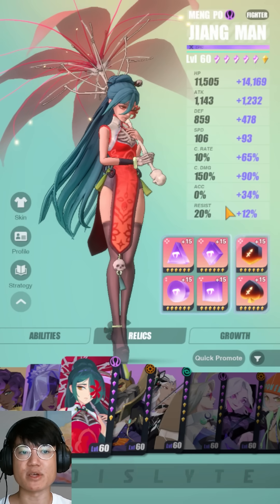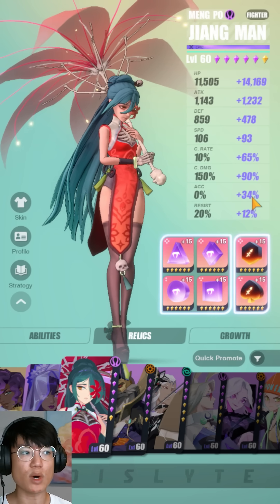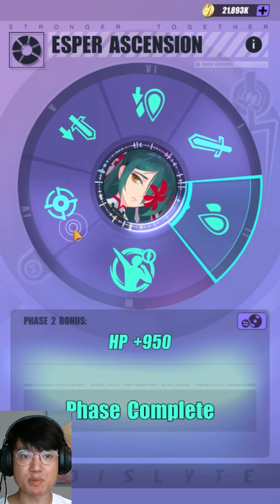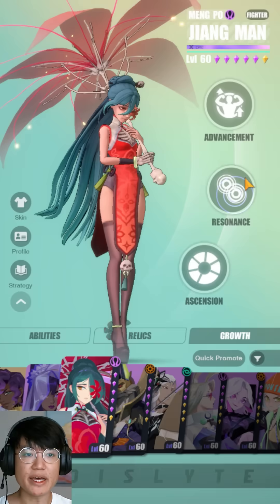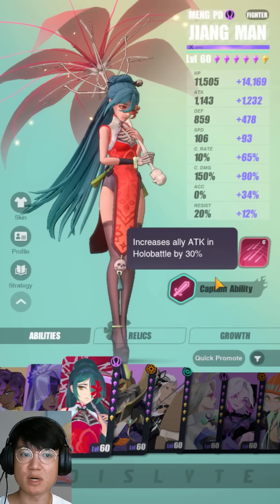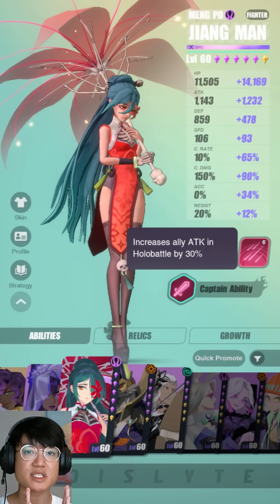These are the stats that are very important for her. I don't have a whole ton of accuracy because you don't really desperately need to rely on poisons - what makes her so strong is that she counterattacks a lot. Her ascensions give attack, flat HP, 10% accuracy, 15% attack, and 20% HP. For resonance, I'm going straight attack percentage, which works best on her. One downfall is that she does not have a reliable leader buff - it's only applicable in holo battle, which is unfortunate.